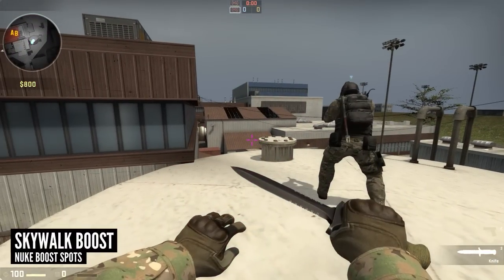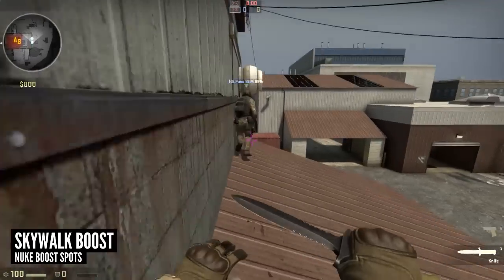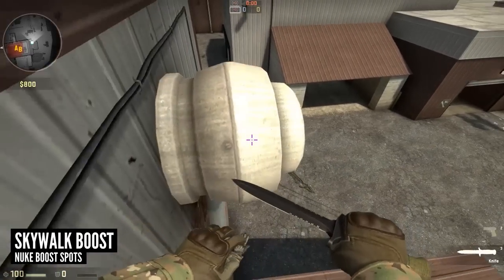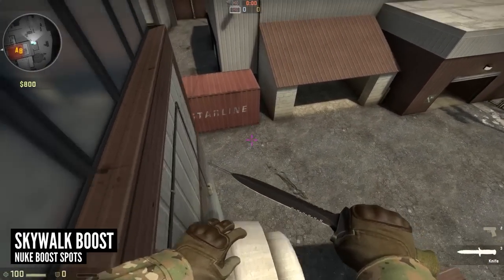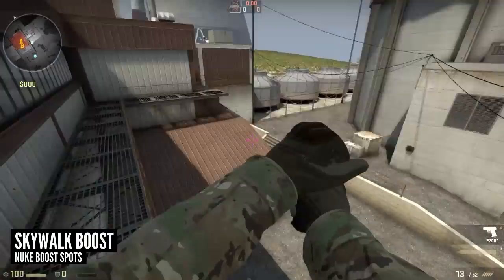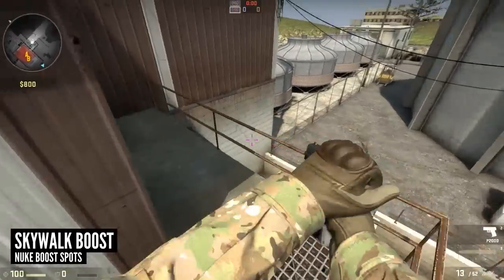Using the silo boost you can now set yourself up for a boost onto skywalk. If you drop down from silo onto the top of main you can boost a teammate onto the air conditioning unit. Once you're in place you can then strafe around the corner to land on the skywalk. It's a very hard jump to make and the fall damage is quite high, but if you succeed you can easily get a flank on anyone in crows and A site.